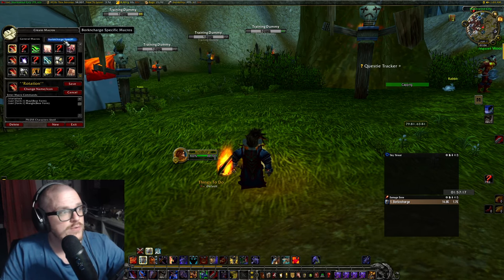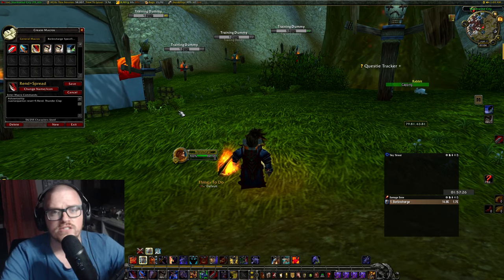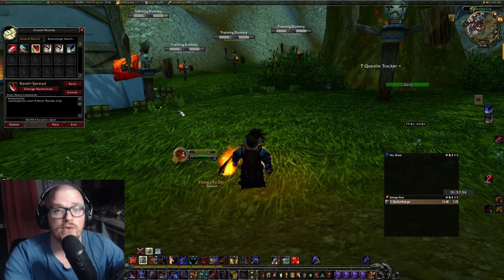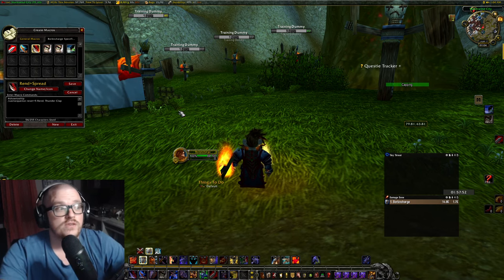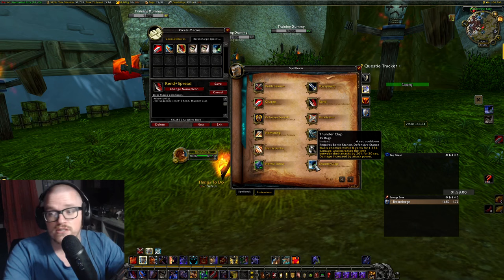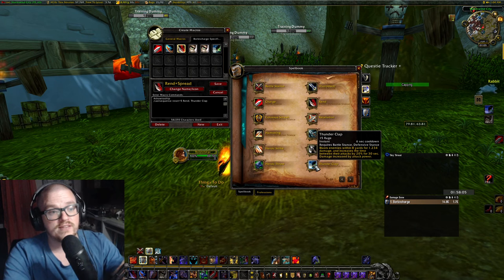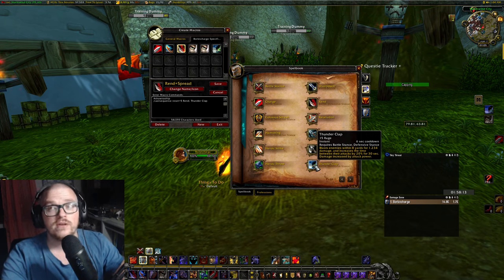That's the AOE macros. Then I have a Rend macro — if I'm fighting a boss and press it just once, it's just going to apply Rend, nothing else. If there are two targets, you want to spread anyway with Thunderclap. So if it's single target, press it once and you have Rend. On bosses you also want to cast Thunderclap because it increases the time between attacks by 20% for 30 seconds — it makes the boss hit slower, so you want to have it up anyway.